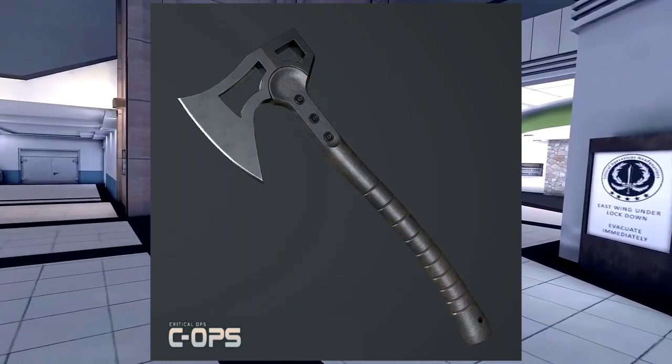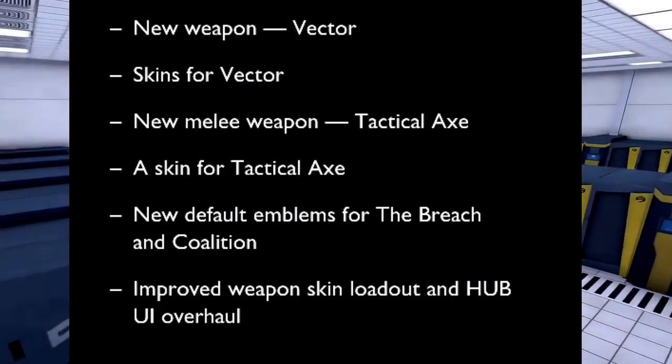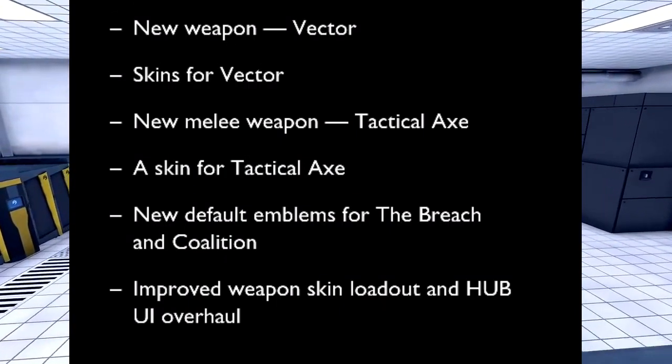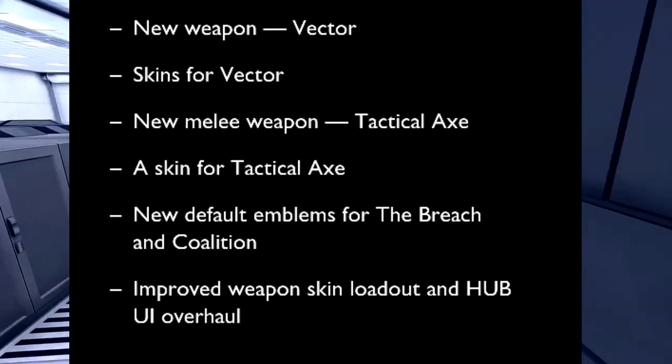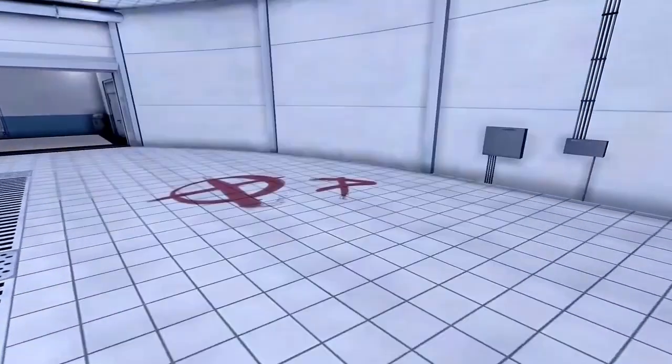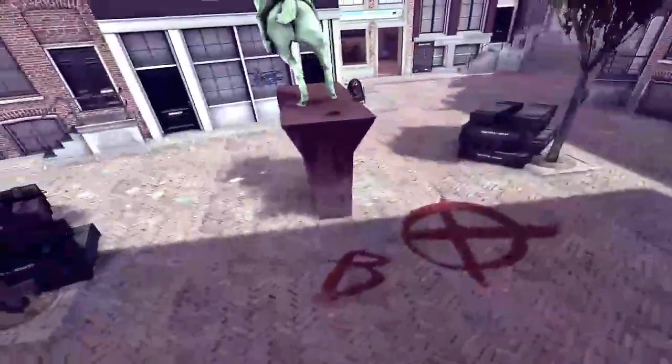There will be some new emblems for both sides, and there will be an improved skin loadout. There is also a new UI — that's user interface. The new menu probably looks like this, and you can see some cool emblems and the new interface here.